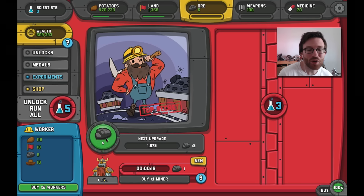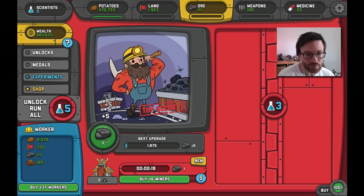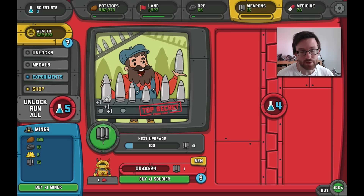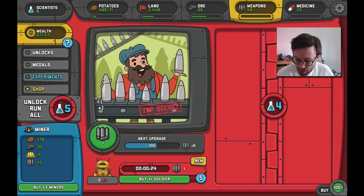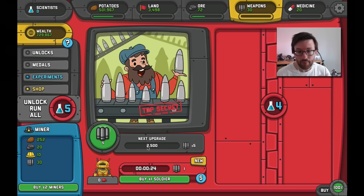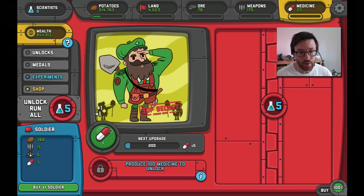I can buy more ore and I'm going to buy six miners. Then over to weapons — I'm buying weapons now and I'll get a weapon upgrade once I hit 100. I need to really push this. There it goes — now I can upgrade this and this one should turn to a five. Now we're doing it! You can also buy soldiers, which costs resources as well.